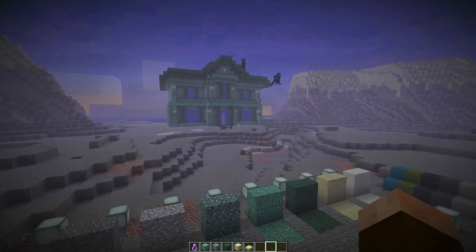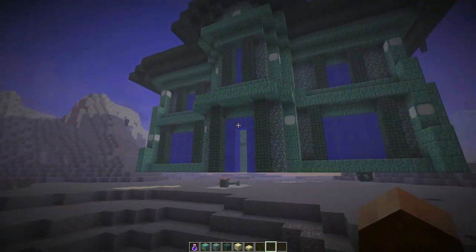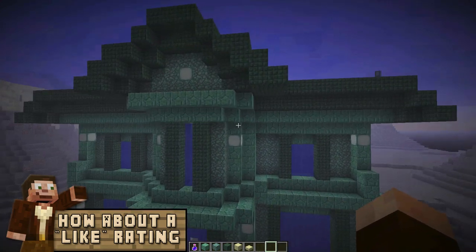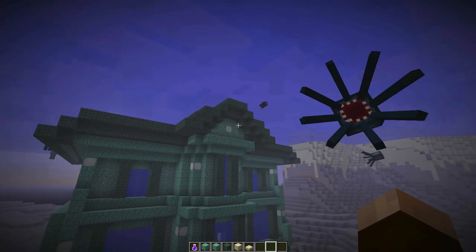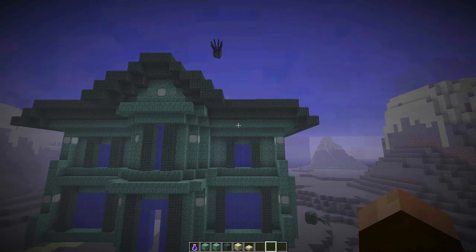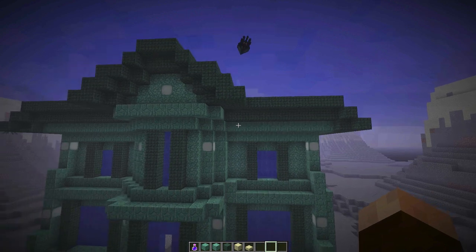Welcome back. It's always good to have you here for another build episode. We are back in our underwater house taking a look at some of the progress we made on our last episode. In our last episode, we built this amazing roof up here — got that all designed and looking pretty good. I'm still thinking about maybe making a few changes to this side where it kind of overlaps, but for the most part it's fine for now.